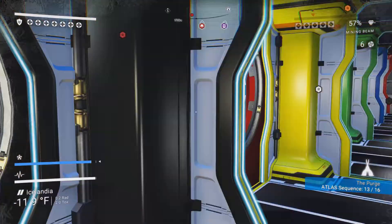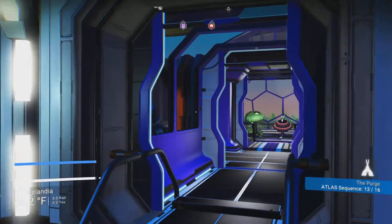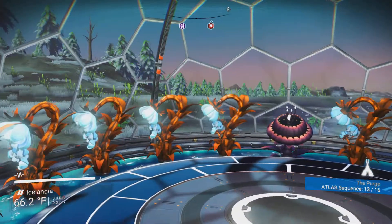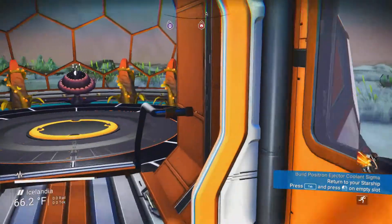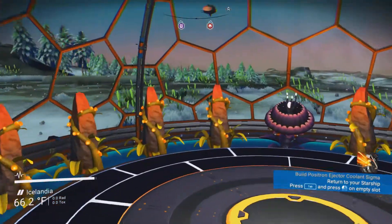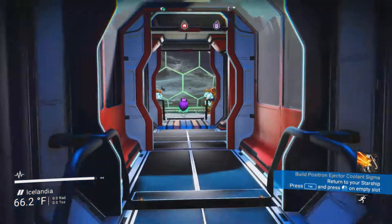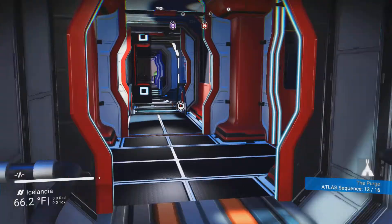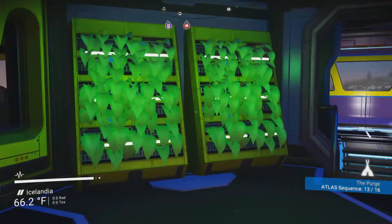There's my base - storage modules left and right. At the bottom I've got an area where I grow fungus and star bramble with extra more date. On this side solar vines - each of the units is color-coded. More star bramble on this side, and the other two red ones are for living glass.